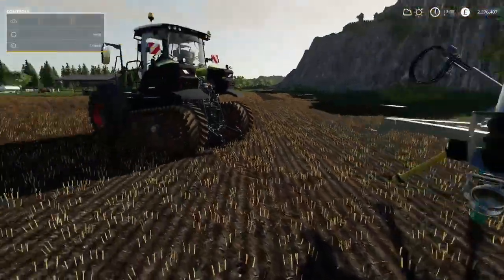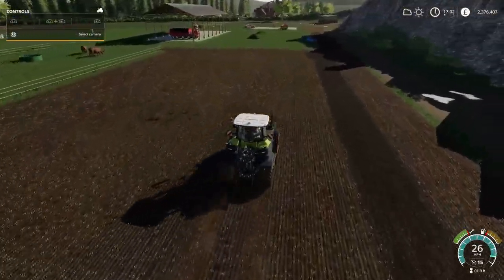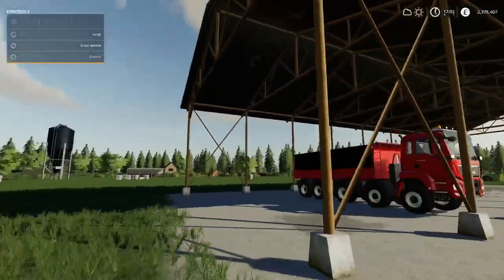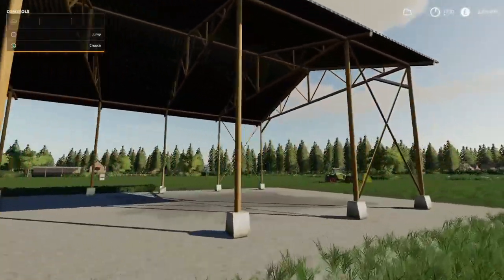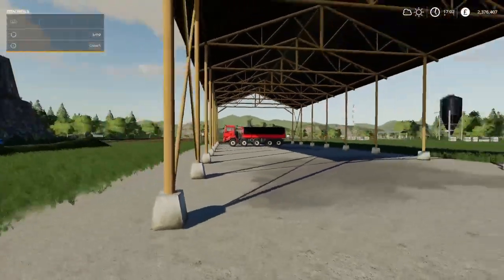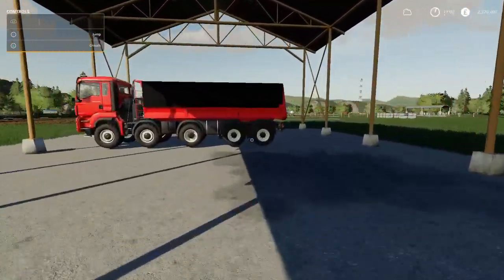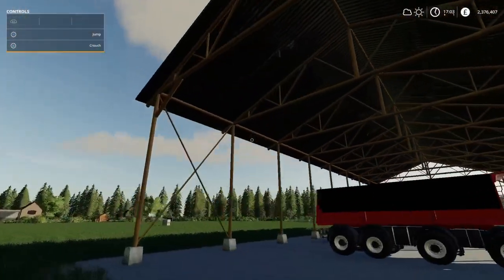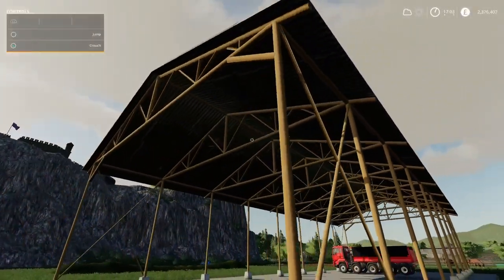That is the Zunhammer - we'll leave that there. We're coming past the long shed so let's have a look. Here it is - it's a long shed, five grand to buy, minus four on your slot count. You're not going to struggle getting anything in there - it's pretty high. These ones you can drive in sideways as well so they're pretty wide. I brought the truck in just to give you an idea of how wide it is. Steel construction building in brown - it is a proper long shed.